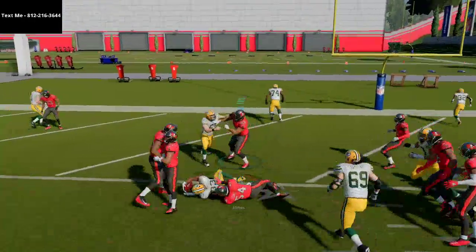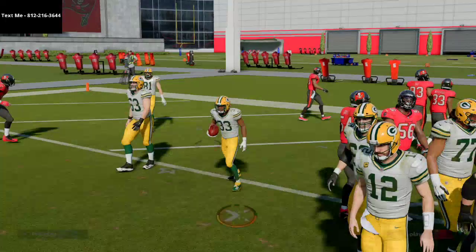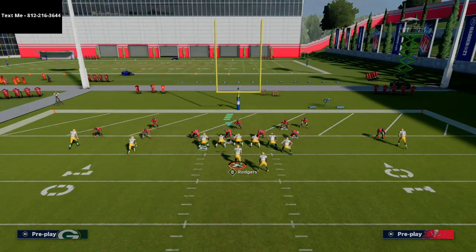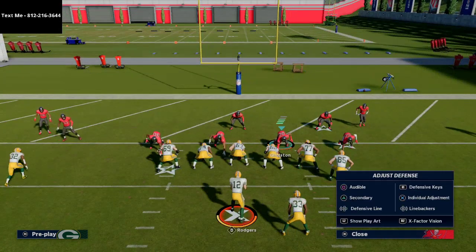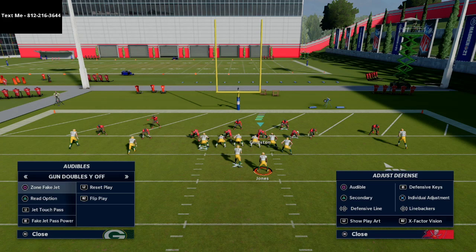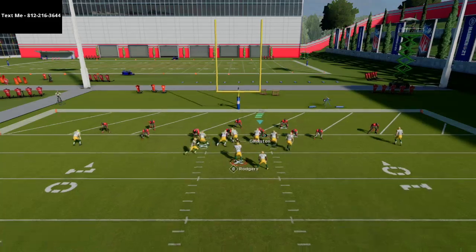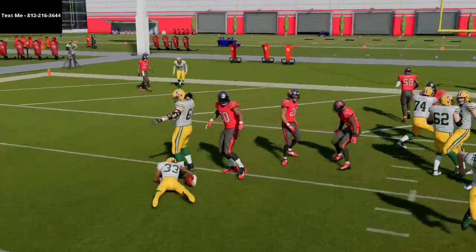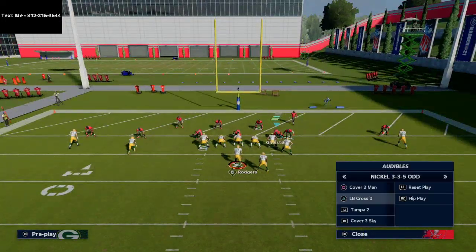Another thing you can do — let's say they're shifting everybody to the right, maybe they're blitzing. If you go to this zone fake jet, there's going to be a window of opportunity. The biggest thing is shaking off that slot corner — that's the biggest thing with this run that you're going to need to worry about.